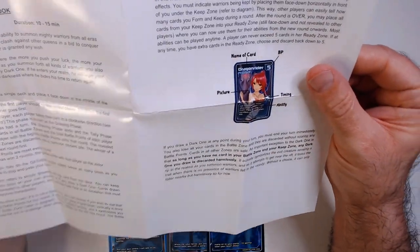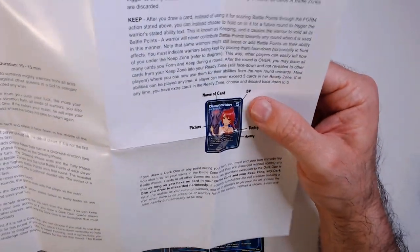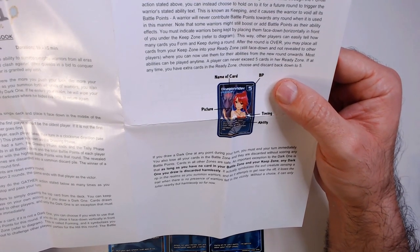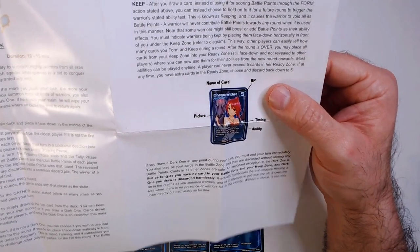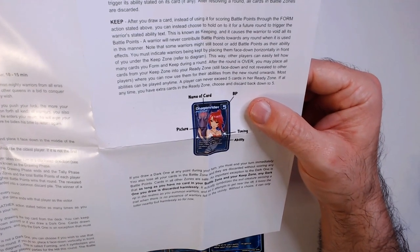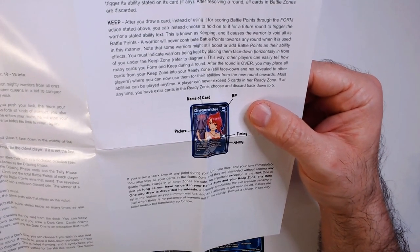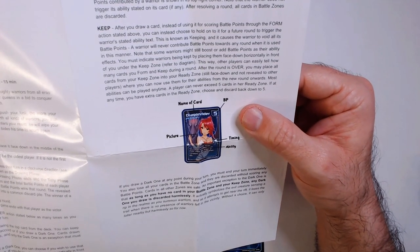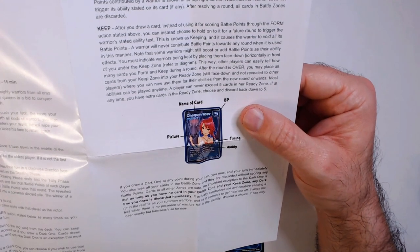Battle points contributed are shown in the top right corner. Cards can also be Kept — instead of using a card's battle points through Form, you hold on to it for a future round to trigger the warrior's stated ability. This is known as Keeping — the warrior avoids contributing battle points towards the round. Some warriors may still boost or add battle points as their ability effects.